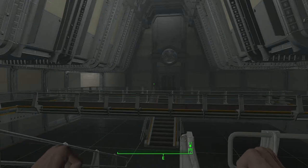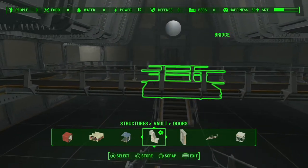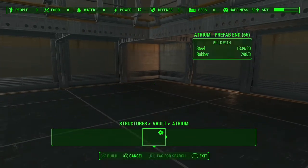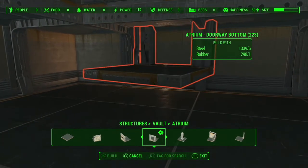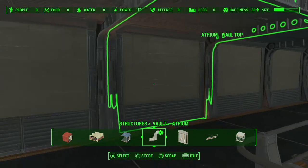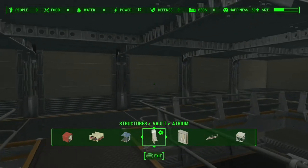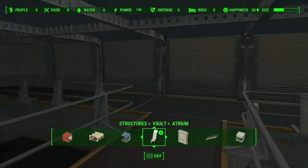The last part of building the vault is adding the rooms - that's purely up to you. What I like to do: if you want to add a room or hallway, you need to replace the wall bottom with a doorway bottom and then build whatever you want on the other side. I like to have a room here, a room here, a door there. I like to have the cafeteria on this side with a door, a window, and another door.